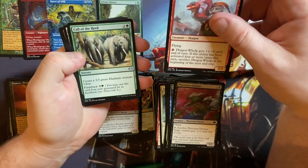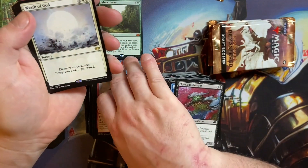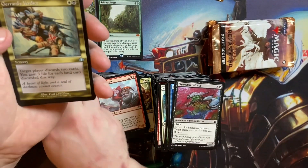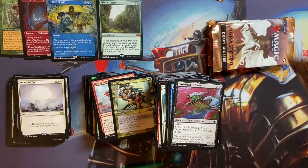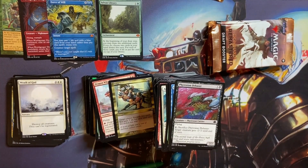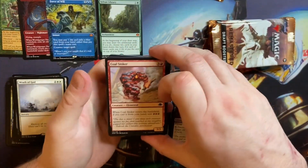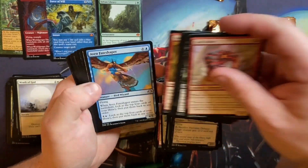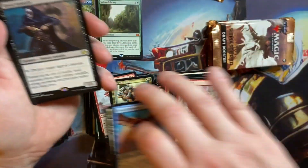Dragon Whelp, Call of the Herd, Nantuko Monastery, Wrath of God — brutal, looks so cool! Another Retro Gerard's Verdict — I've got so many I think I could pulp them down and turn them into paper. Flying through them now — Evincar's Justice, Fate Shaper, Crosis's Catacombs, Dark Withering.